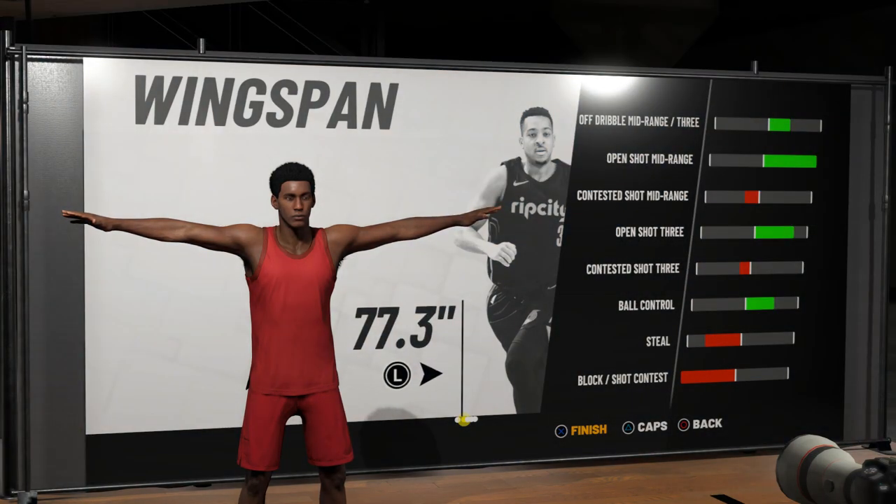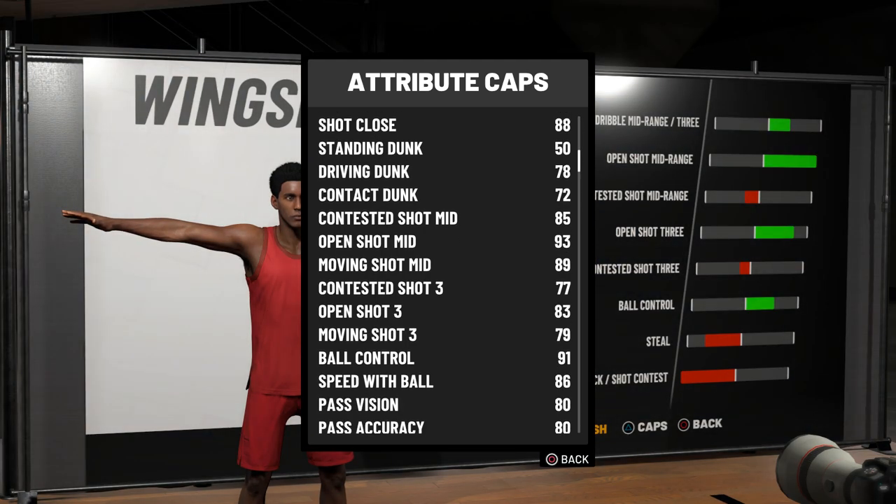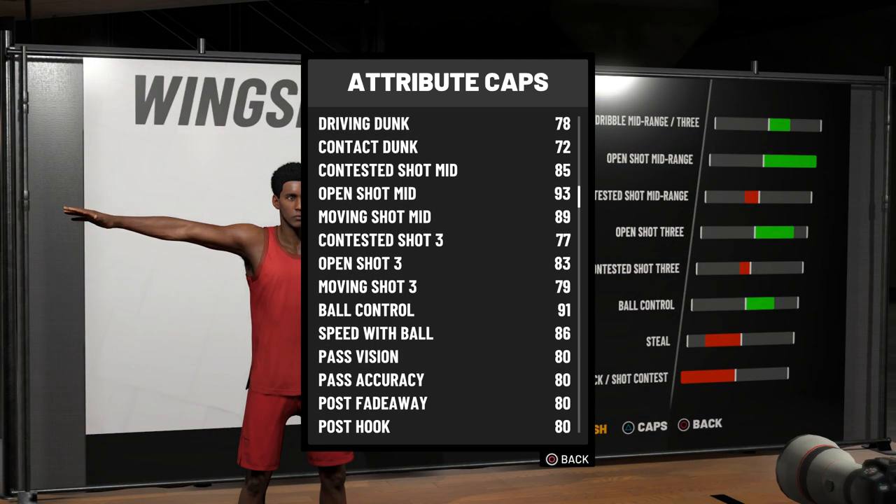Com a envergadura no mínimo, o Open Mid-Range aumenta, o contestado também, o Open de 3 sobe para 83 — muito bom. Em movimento, 79. Contestado, 77. Open Mid-Range, 93. Em movimento, 89. Contestado, 85. Controle de bola permanece 91. Velocidade com a bola aumentou, subiu pra 86.